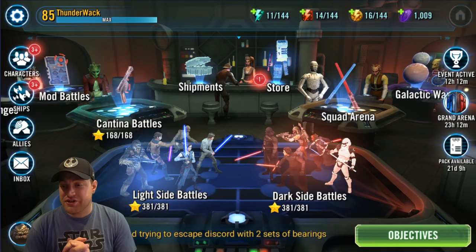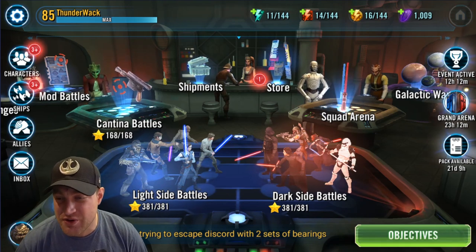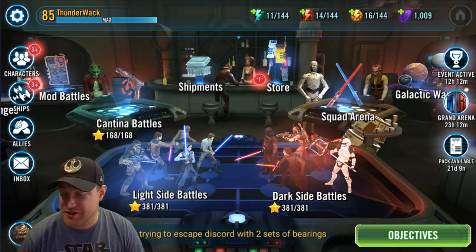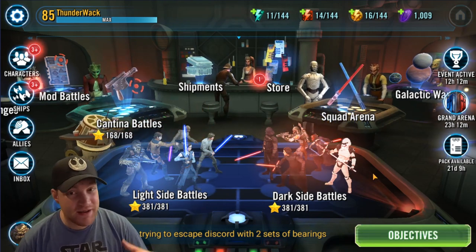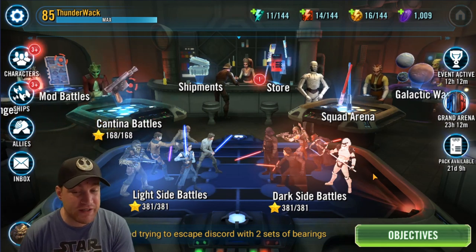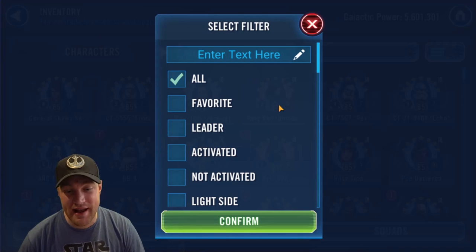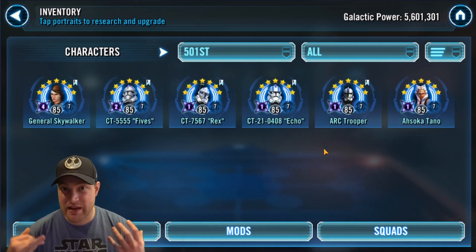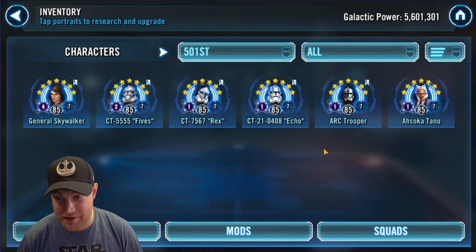Welcome to another Star Wars Galaxy of Heroes video. Today we're going to be talking about how to mod a General Skywalker team. Most people are finally getting General Skywalker unlocked or to seven stars, and we're going to go over how to mod him and his clones — the 501st squad — for squad arena, territory battles, territory wars, every aspect of the game. The way I mod them is based on a hive mind of people on my Discord who give recommendations.